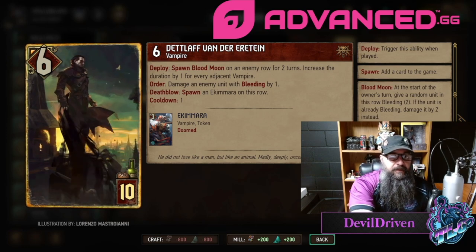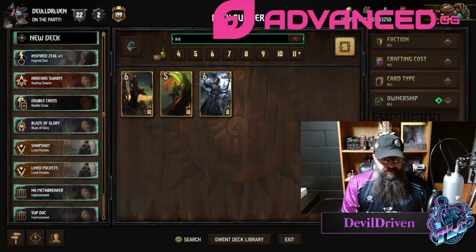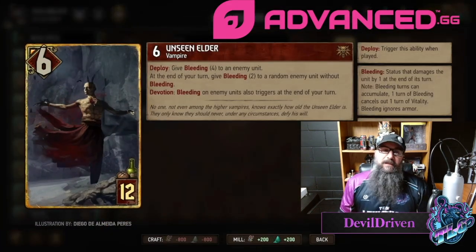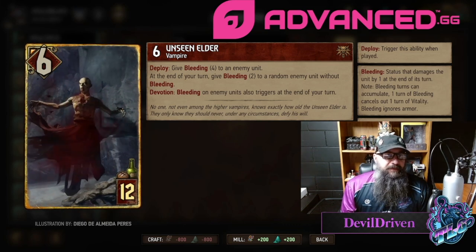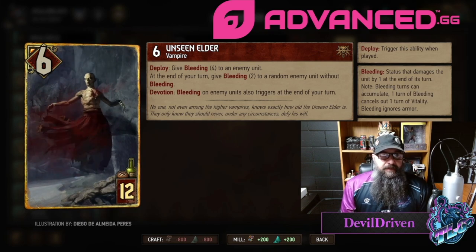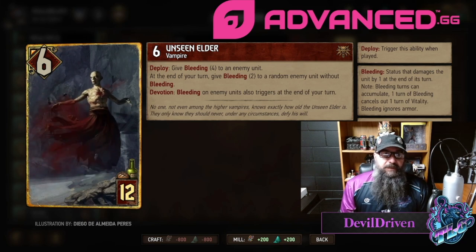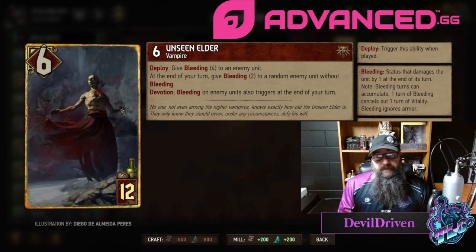Unseen is six power now and does the same thing. I love this card, I think this card is so cool — not only because it's a vampire and I'm a vampire fan, but I just liked it. It rewards you for playing monsters instead of throwing in a bunch of tutors and stuff like that. Really cool card, a lot harder to kill. Parasite range, but I'm a fan, I think this card's awesome.